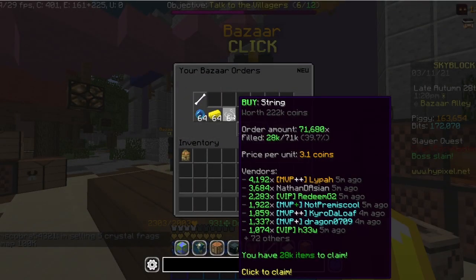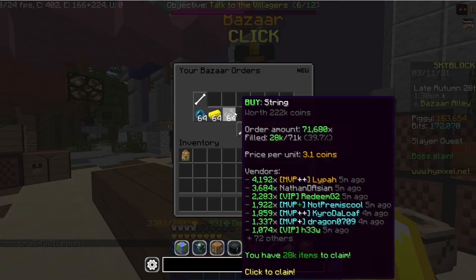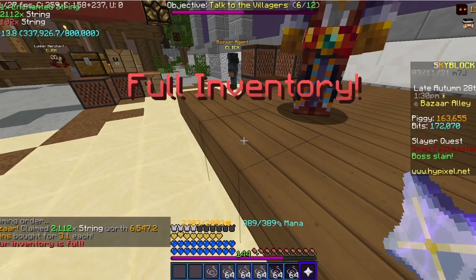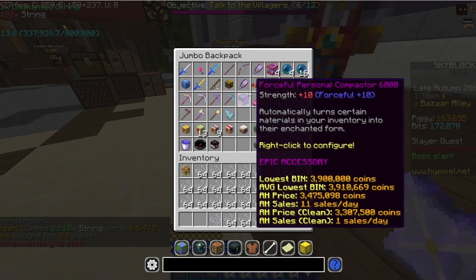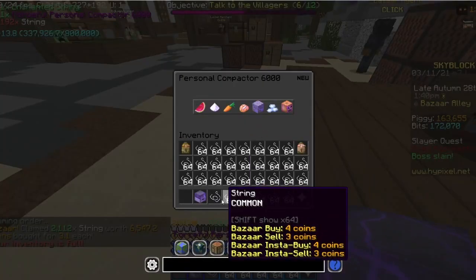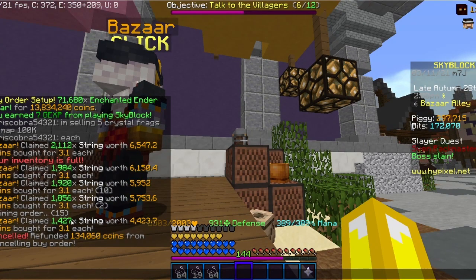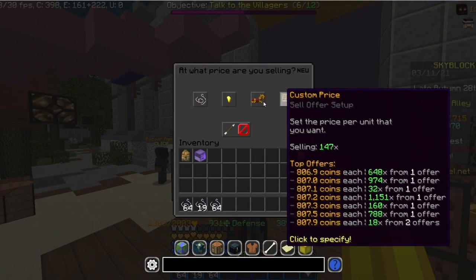Today's money making method — you're going to need a bunch of string. You also need the enchanted string recipe. I'm just going to craft one of these, and this is going to be great if you have a personal compactor. But if you don't, you can just craft it manually. I spent around 80k, and now I have this enchanted string.